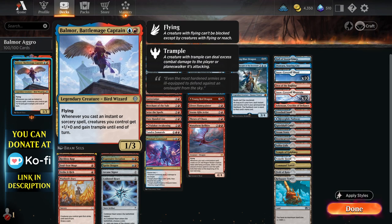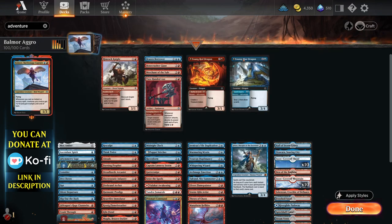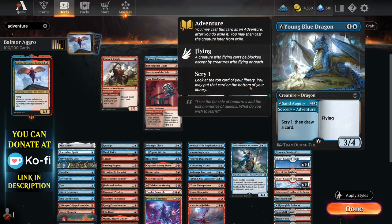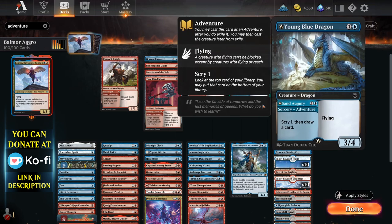A nice way to cover both bases is by using Adventures. I've put a fair few in here, and it doesn't really matter how powerful they are, because they're just basically two cards in one. So even the latest ones from the D&D set, like the Scribe Wanderer card, is great for two mana, because then it becomes a creature you can cast later on. It doesn't really matter how good the creature is.